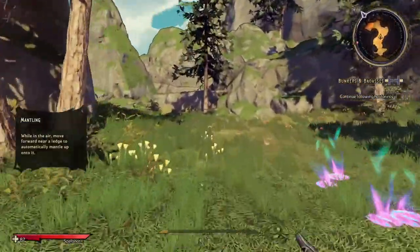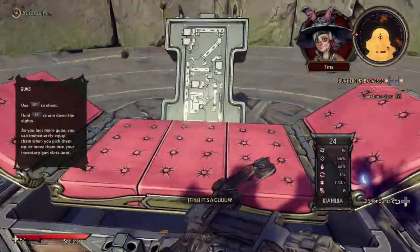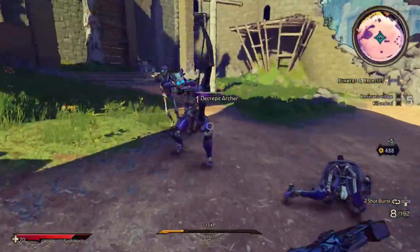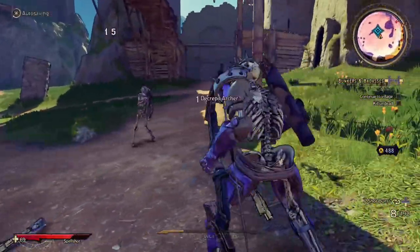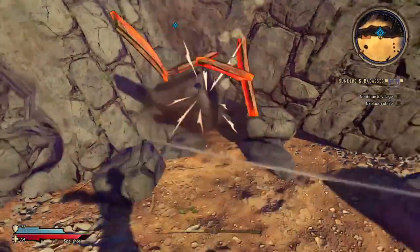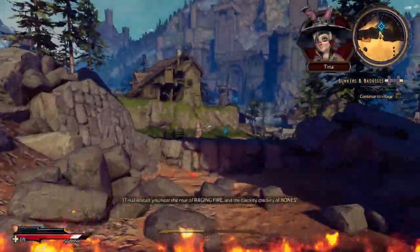I follow some ghostly hoof prints to the first gun of the game, the crossbow. I equipped it, but I have no intention of using it — I just don't know how to unequip it. I get into my first fight and bash bones pretty easily. After it, I take a second to remove the crossbow, then with a heart full of courage and a brain full of nothing, smash some explosives with my axe to progress on. Thankfully I have some pretty tough skin and on I go.